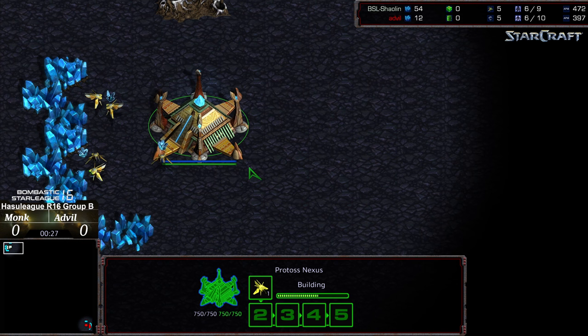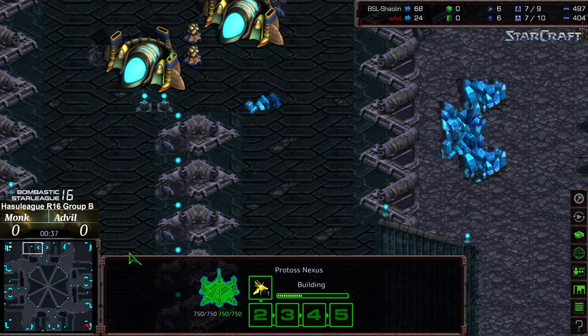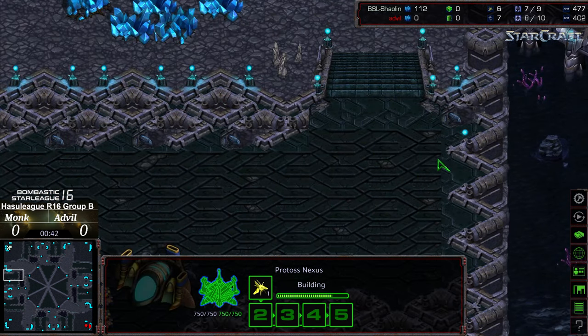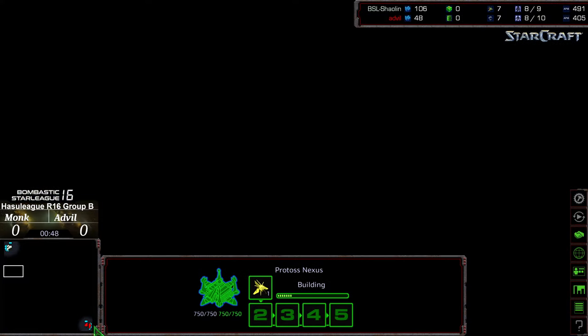I don't know if Monk is a cheesy player, but there's lots of opportunities for dropping units in the rear bases. There's also opportunities for Terran to go for tank drops on kind of ridge lines, especially here. You can see where if a Terran establishes a couple mines and some siege tanks, it could be an absolute menace at that location.